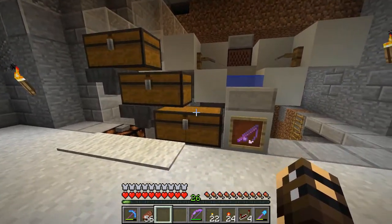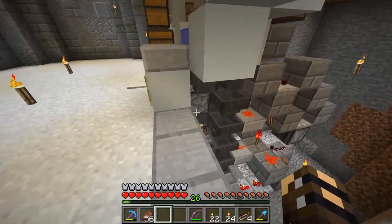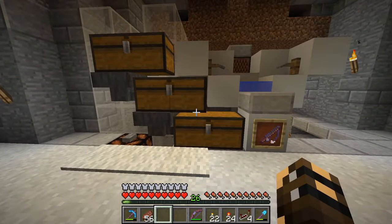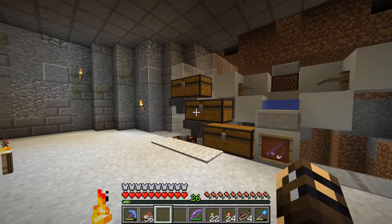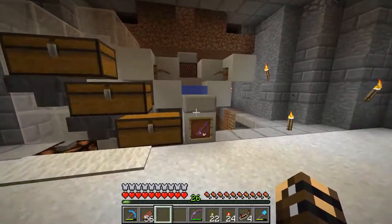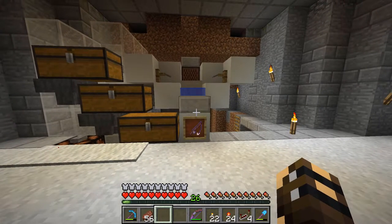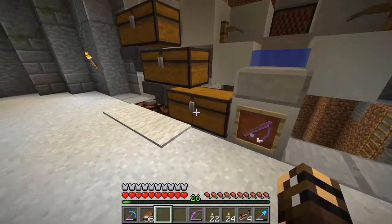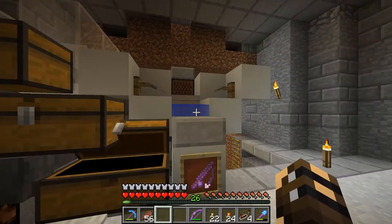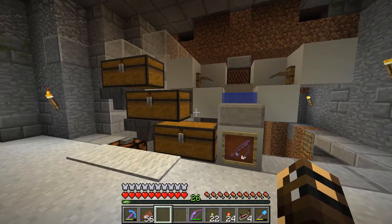We've got all the chests up here containing our items and it looks pretty sleek. We only need three chests because this redstone will get rid of most of the items we no longer want. And this is especially good for a community AFK area — this is my slime farm. The last thing you want is to come in here AFK fishing, get some slime balls, and find the last person hasn't emptied the chests, so you'd push the button and be sitting there forever.